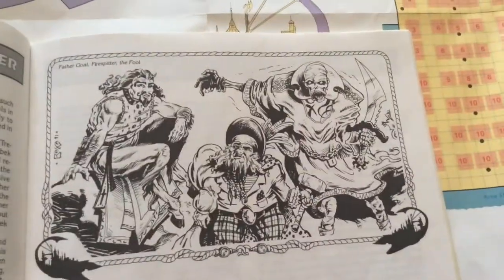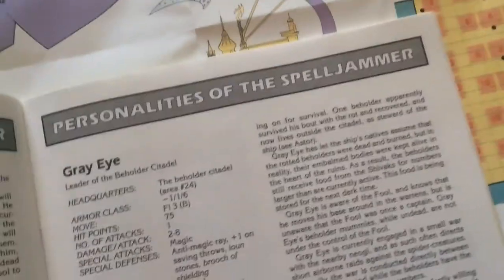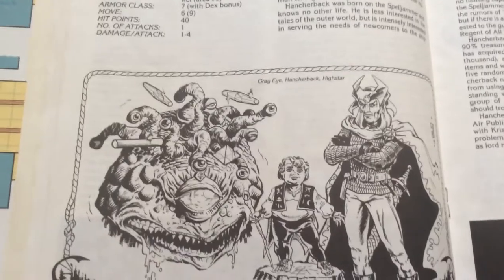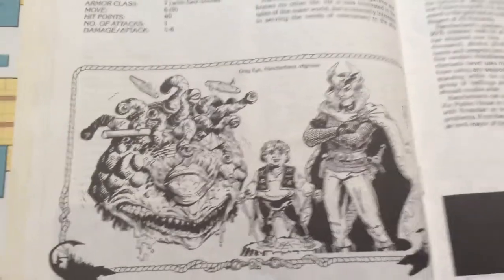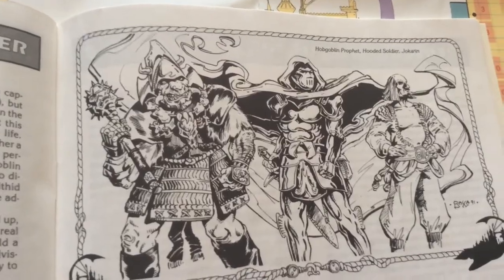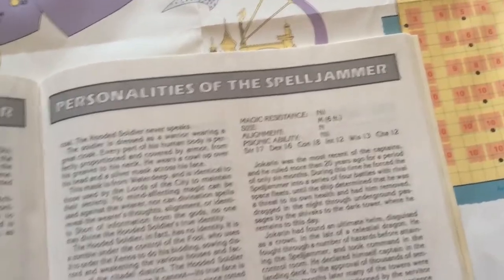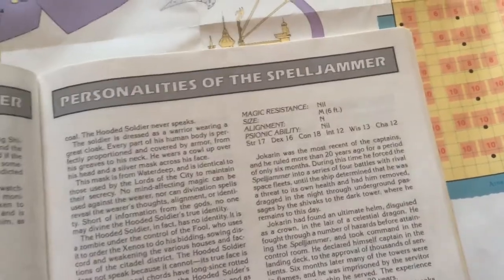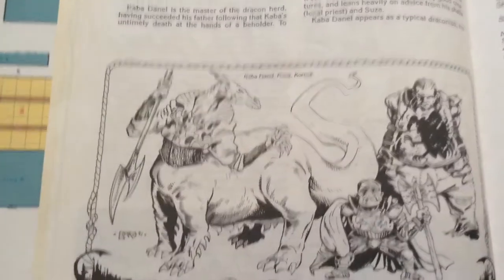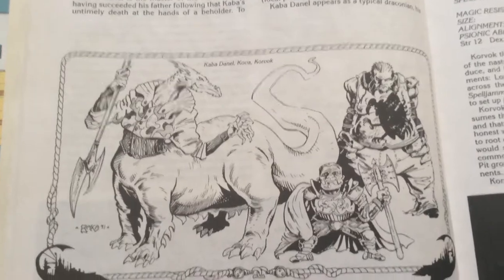The Fool is a Lich — the Master Lich. The Grey Eye is the leader of the Beholder Citadel. Haunterbeck is the Lord Mayor of the Halflings. High Star is the leader of the Elves. The Hobgoblin Prophet is a Hobgoblin Shaman. There's a hooded soldier, and one who is an intelligent zombie. Jokarin is a fighter. Kaba Danel is the leader of the Drakons. Korvok is the leader of the Thieves — there's like a guild of thieves. And Koba is the leader of the Dwarves.